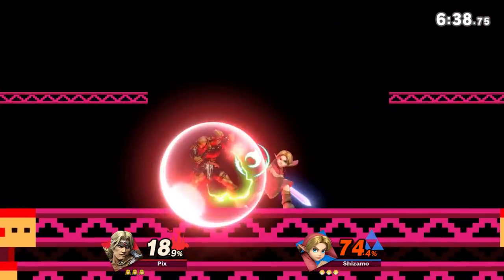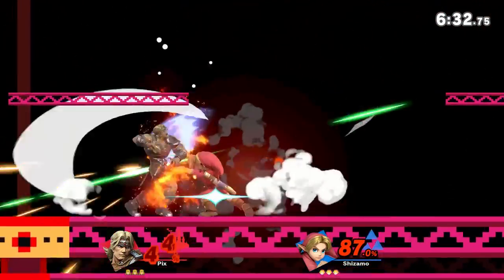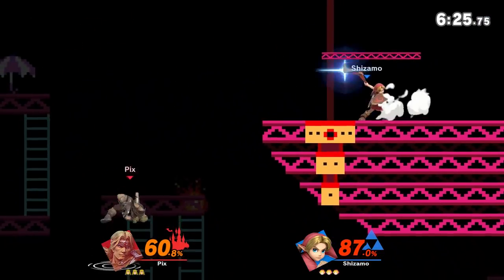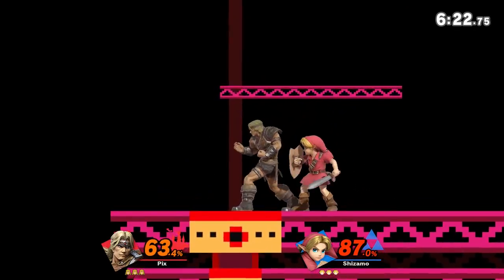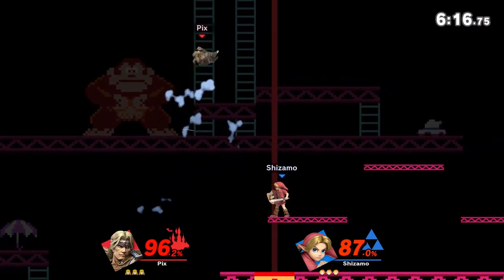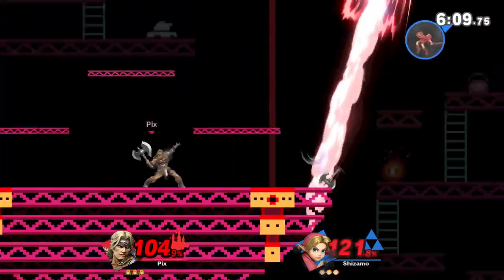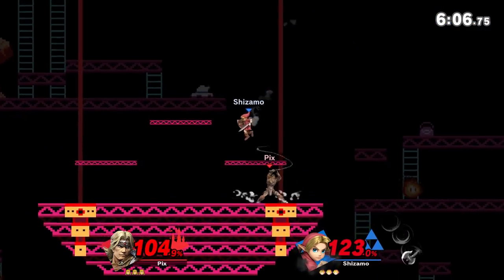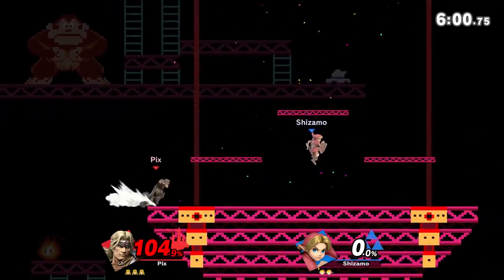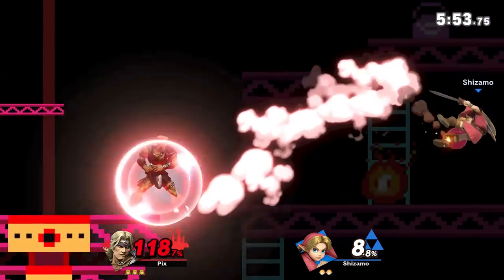Up tilt his shield — cool. That up smash won't hit grounded opponents so you definitely want to up tilt, because he throws his whip all the way up. You can see how sometimes the fair doesn't work — I think it depends on if you're too close, because his up-B doesn't go too far. That actually kills too. I actually think his front throw kills too — I'm not entirely sure. I don't grab a lot with this character; I think it's more zoning-based.